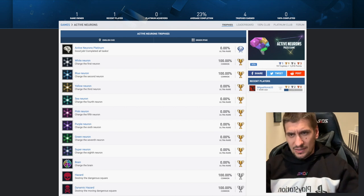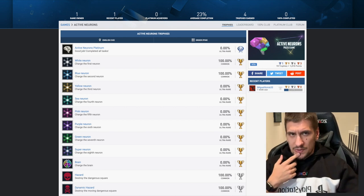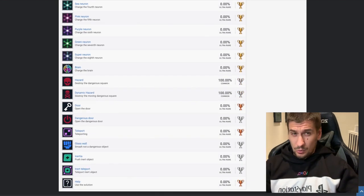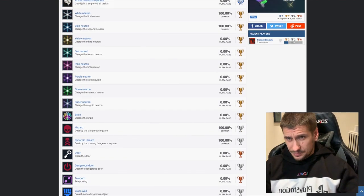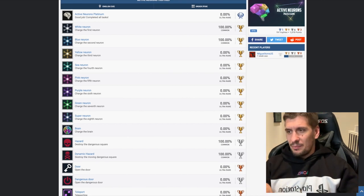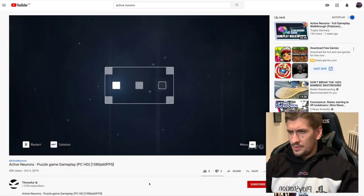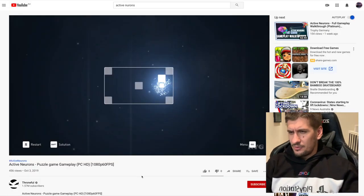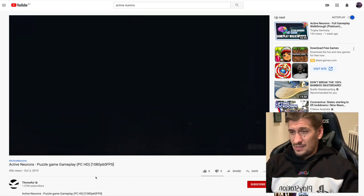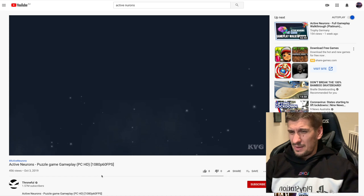Active Neurons has nine golds, six silvers, and three bronze. The reason it interested me is because it was so heavy on golds and silvers. We've only got one owner so far and no one's earned the Platinum yet, but having a look at it, it does just look like a really basic puzzle game. Pulled up some gameplay from YouTube and yeah, it's about what I expected — some sort of block puzzle type game.